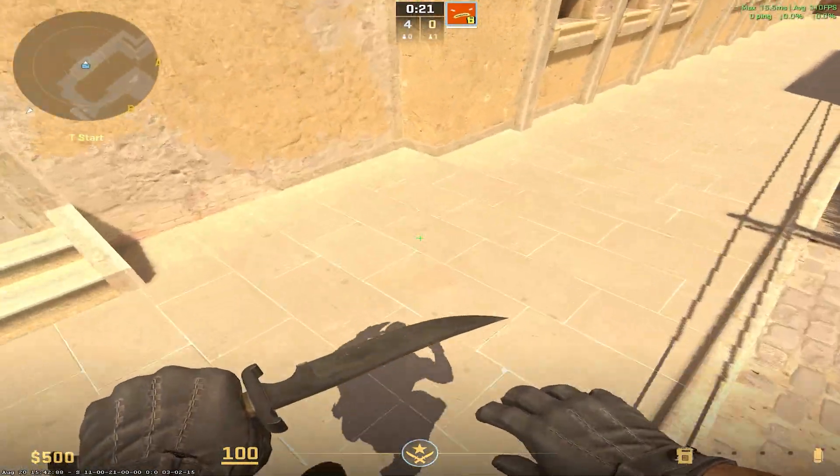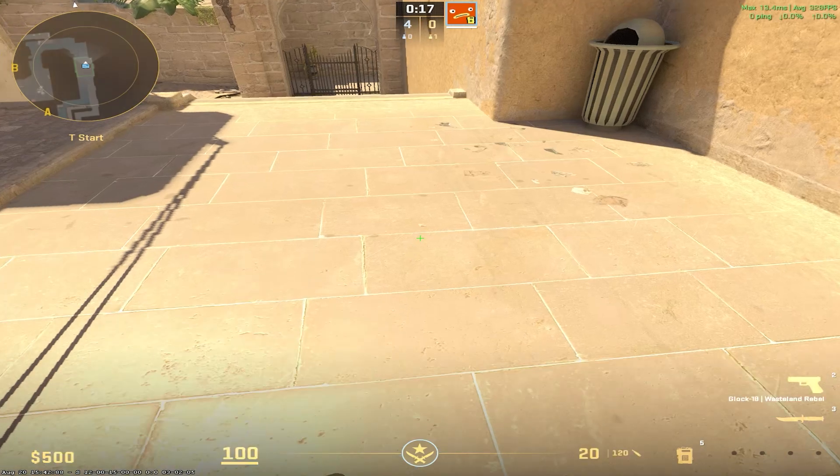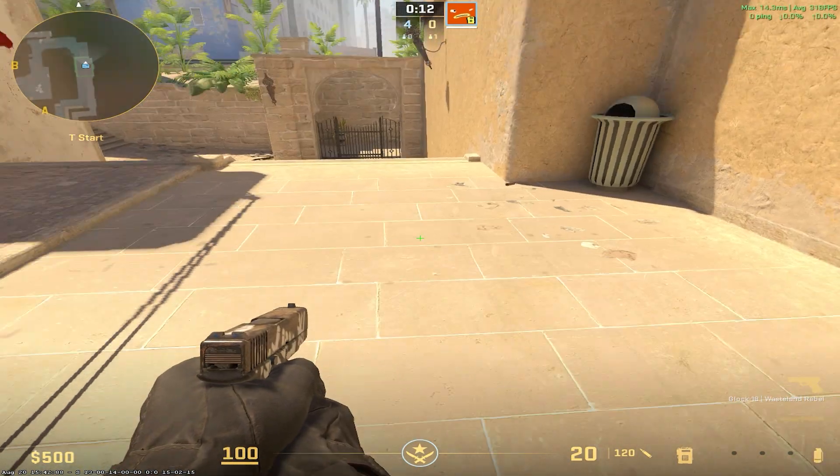Hi everyone! Now everyone is interested in how to bind Jump Throw in CS2 after the Valve update. With a bind to Jump Throw in CS2, you will just be kicked out of the game and you will get a ban.